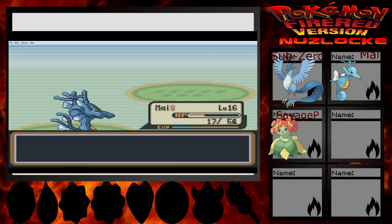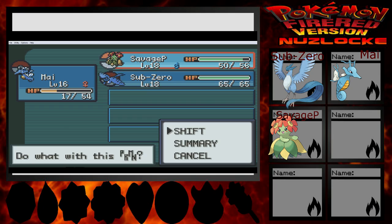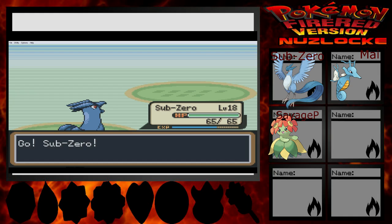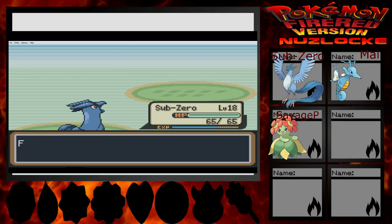Level 16! Metapod! Oh, that's gonna be a Butterfree if I've assumed correctly. Let's just go with Gust — works for me. Sub-Zero kills you, because of a crit. I'll take it!